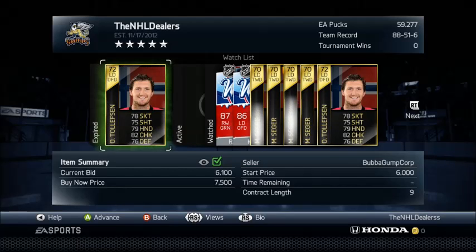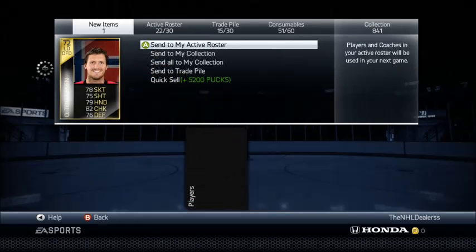You're gonna buy basically all the low hot-live players. I bought Toffelson — I don't know, I probably butchered that, sorry — he plays on Norway. I bought him for 6100. All we're gonna do right now is send him to my active roster.